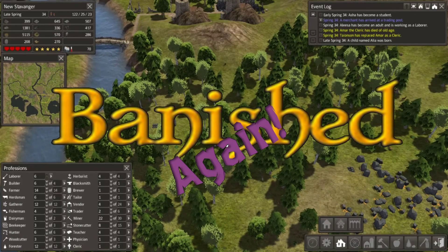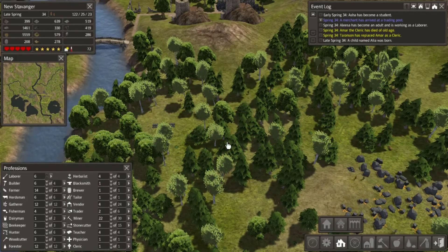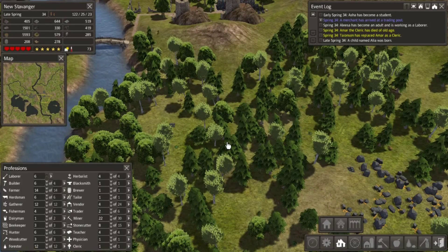Welcome back to Banished again in New Stavanger. I'm Tenacious Viking, your colonial host. Somewhere in all of this is a Forester's Lodge being built. Can you tell where it is? I can't either, but I found it anyway.